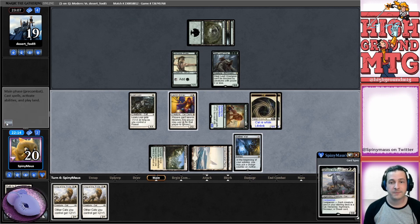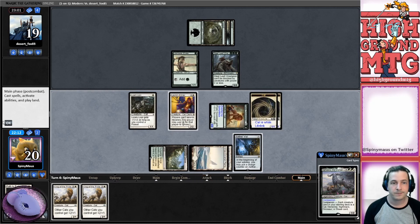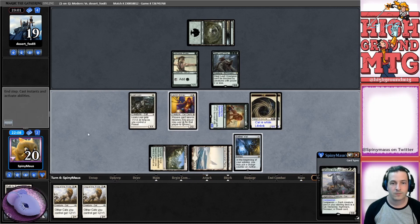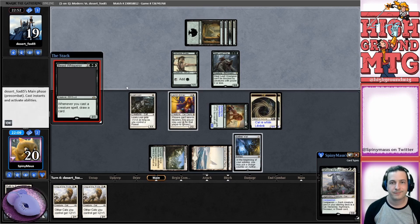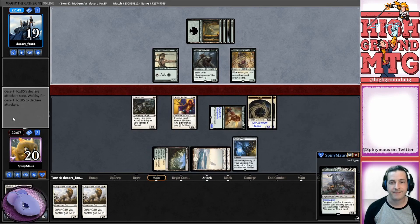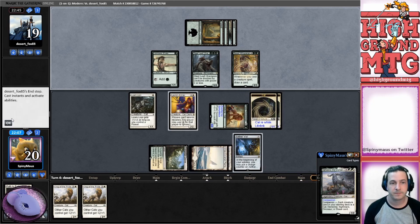Obviously we cannot block - we will take whatever damage they can give us with this Steel Leaf Champion. We used our mana and affected the board quite a bit, so I think that's better than just playing King of the Pride. Beast Whisperer - okay. Any attacks? No attacks.